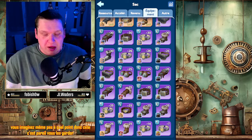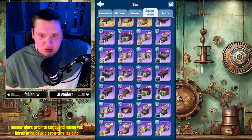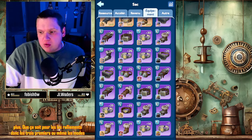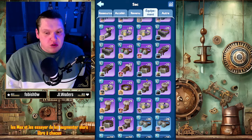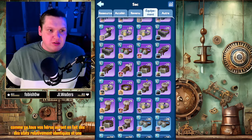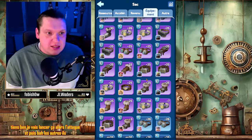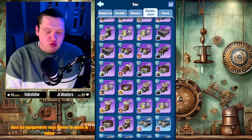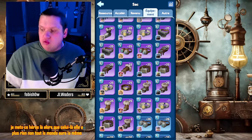Ceux-là, vous les gardez, vous les jetez surtout pas. Et surtout, vous les maxez autant que possible. Priorité sur vos héros principaux, c'est-à-dire les 5 premiers, ceux que vous utilisez le plus, que ça soit pour les ralliements (les 3 premiers) ou les modes d'exploration qui demandent les 5 premiers. Je vous suggère de rester relativement équilibré, comme ça tous vos héros auront des stats relativement identiques. Vous n'aurez pas besoin de vous dire que les autres n'ont plus rien.